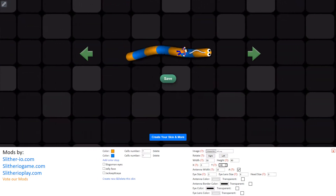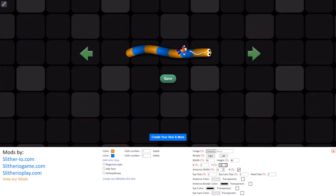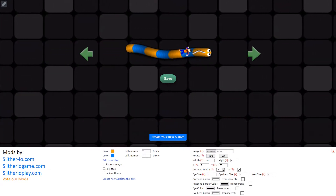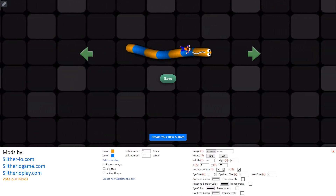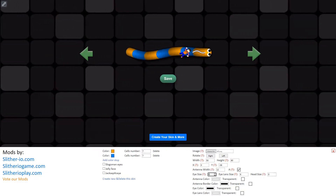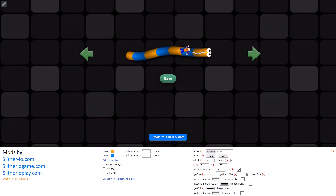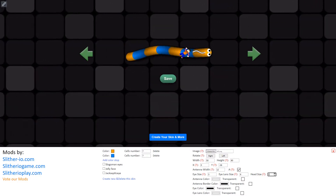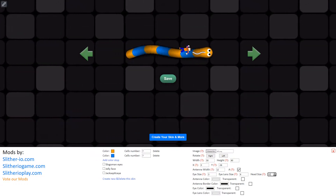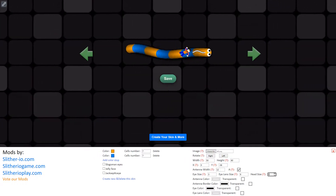I can change just everything. Look at this - antenna! Look at this. Then we've got eye size - I've got just three. Look at this, oh my god. Then we've got island size, like that. Then we've got head size - I've got zero because, you know, look at this - oh my god, so big! Let's set it to zero.